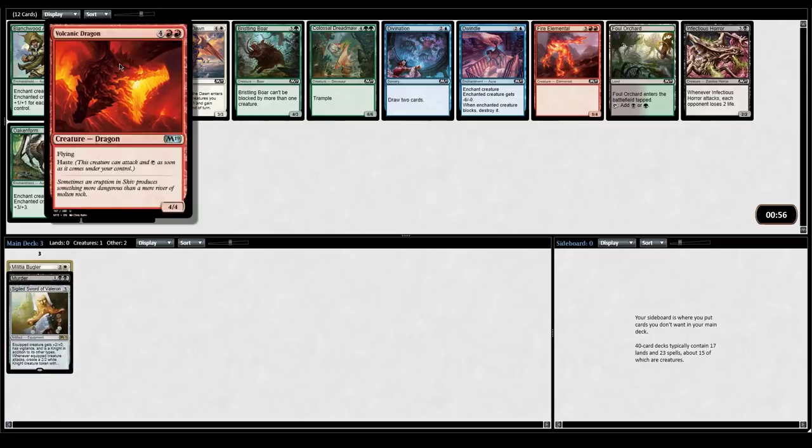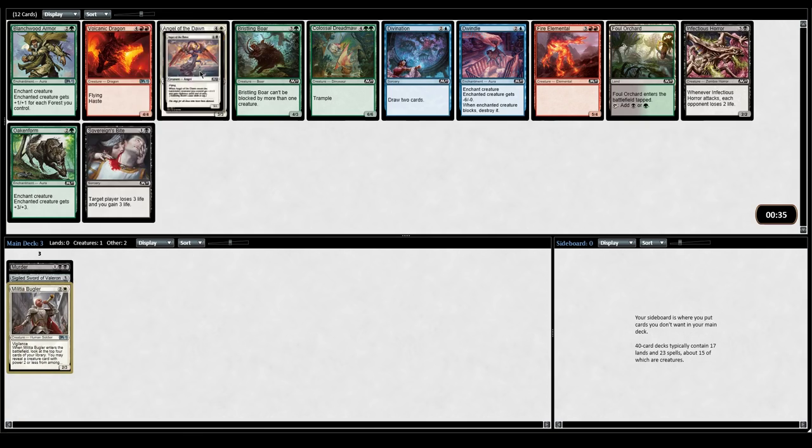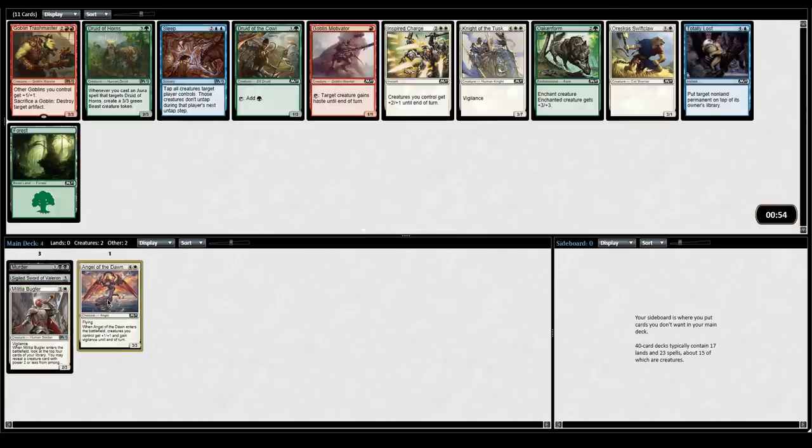Volcanic Dragon in red — that's a pretty good sign that red is open. Angel of the Dawn in white is really good as well. Volcanic Dragon is the best non-white or black card. I'm not a huge fan of Infectious Horror, though it does work with the Bugler. So it's between the Dragon and the Angel. They're both really good cards. I think I'm going to take the Angel — we already have Militia Bugler. It's really tough because these are just great cards and I think red is going to be open. We did just pass an Electrify, so I'll take the Angel, but I could definitely see going either way.